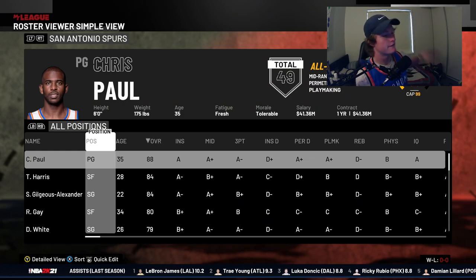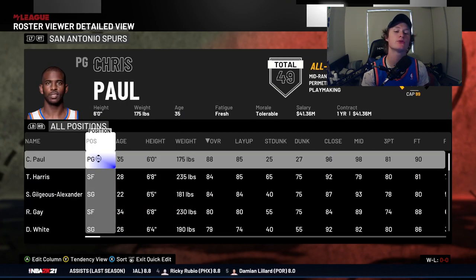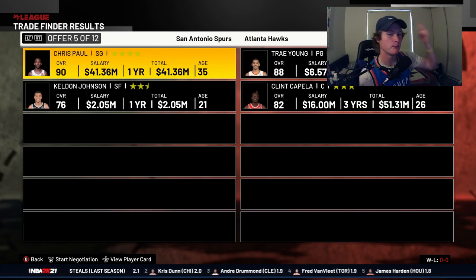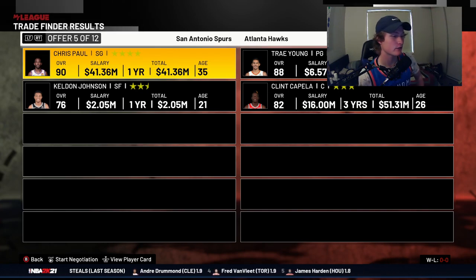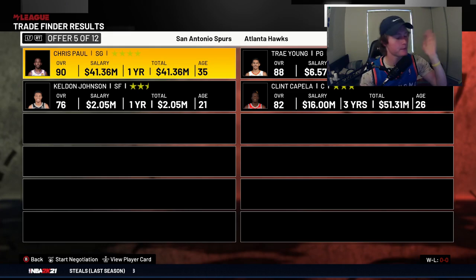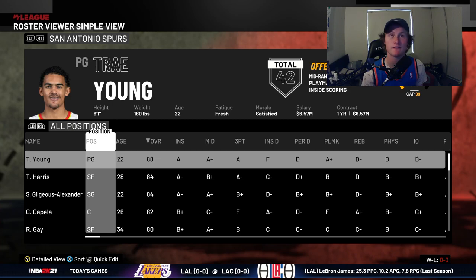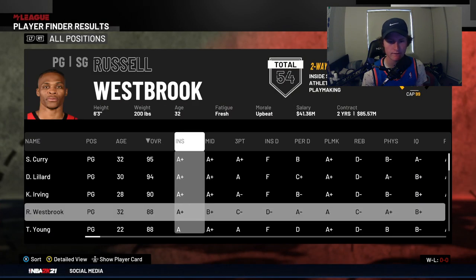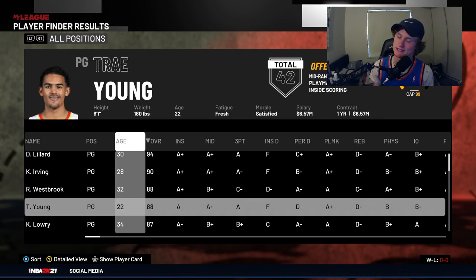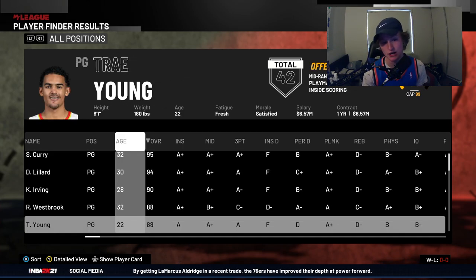The fifth and final trade is probably the easiest one in the entire video — it's for Trae Young. All you need is Chris Paul. Move him to shooting guard, offer him up in the trade finder by himself, and guess who pops up — Trae Young, along with Clint Capela. Trae Young is the fifth best rated point guard in 2K21, which is absolutely crazy. If you want yourself Trae Young for the future, just get Chris Paul and move him to shooting guard.